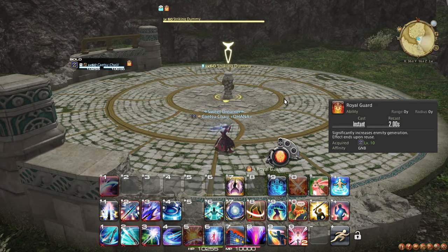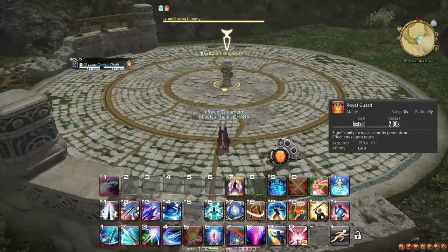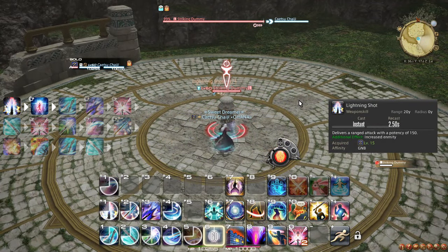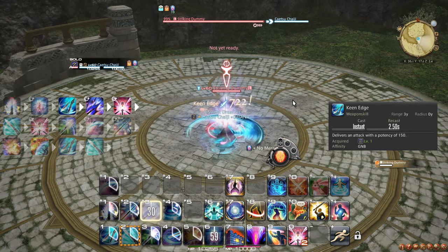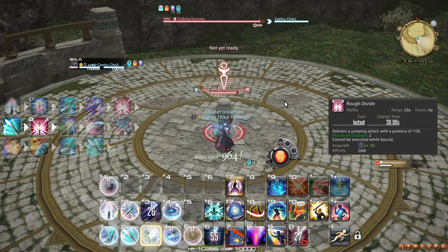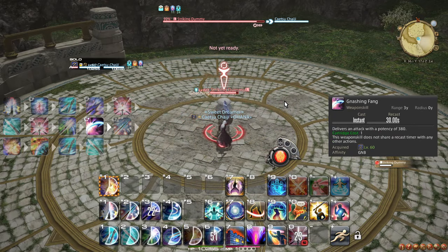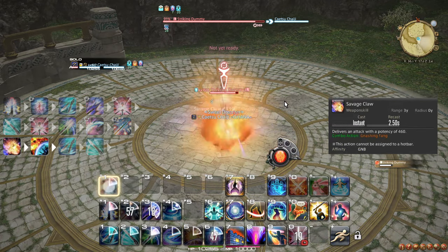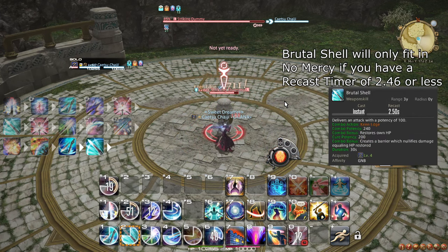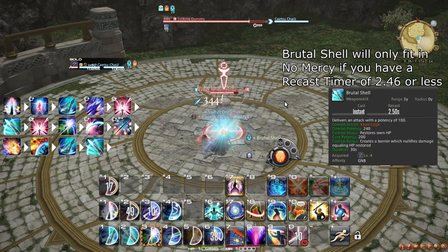Make sure that you have Royal Guard active, unless there is another tank who is using their tank stance, in which case this is optional. As you run up to the boss, pull with Lightning Shot and late weave No Mercy. Then use Keen Edge weaving Danger Zone and Rough Divide, Brutal Shell weaving Rough Divide, and then Solid Barrel. Then use Gnashing Fang, Sonic Break, Savage Claw, and Wicked Talon. Finish up with Keen Edge and Brutal Shell. This then leads to the general rotation.